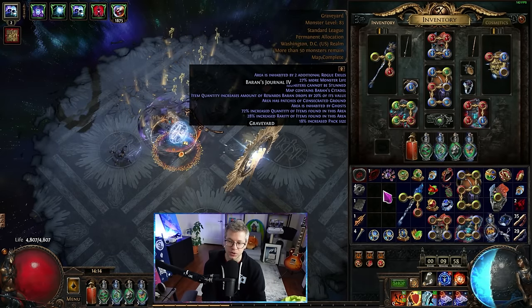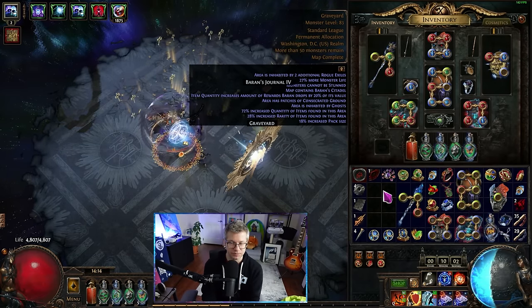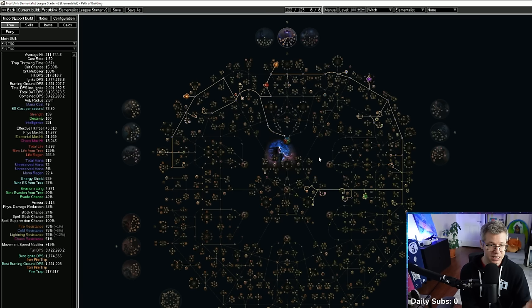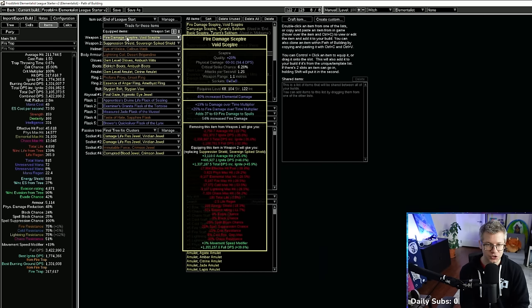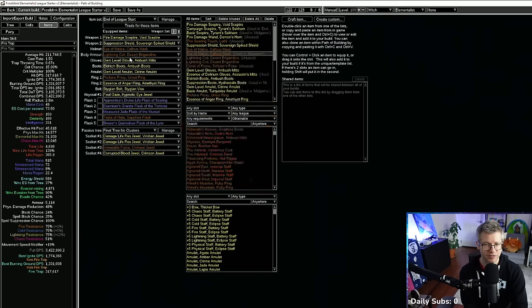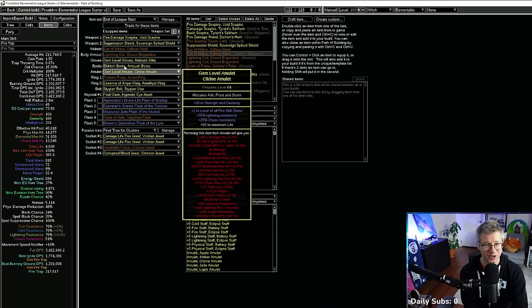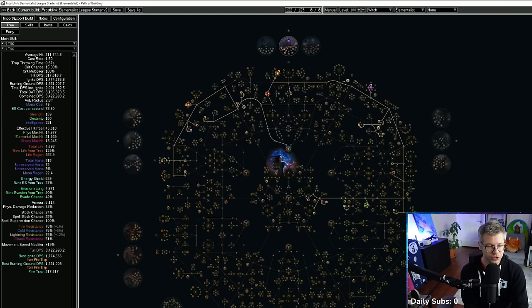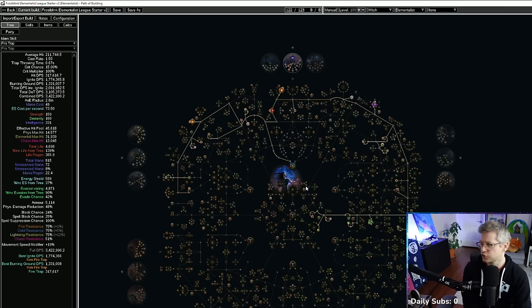What I want to show you right now is the patch notes effectively in the POB - the changes I've made from the previous version and how I've adapted. So this is the new version of the build, version three or four. With incredibly conservative gear - a three-stat scepter with a crafted damage mod, a plus-one fire amulet, one Essence of Anger ring - with flasks off and Molten Shell off, I have 14.5K phys max hit, 45K EHP, and 3.4 million DPS without cluster jewels. With cluster jewels, we hit about 4 million DPS.